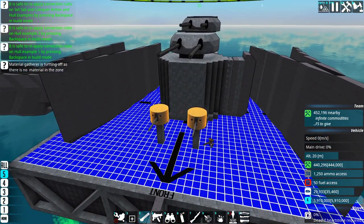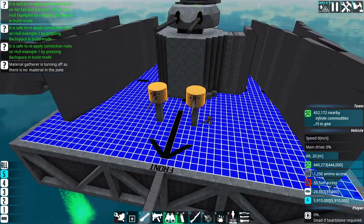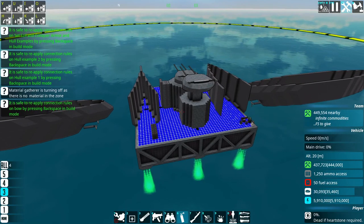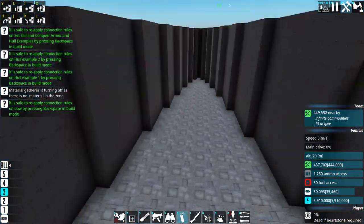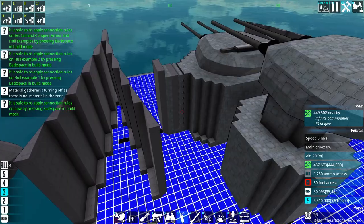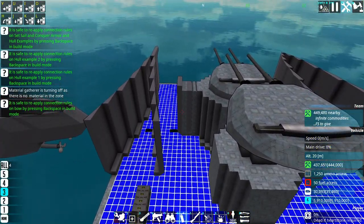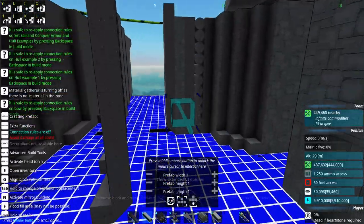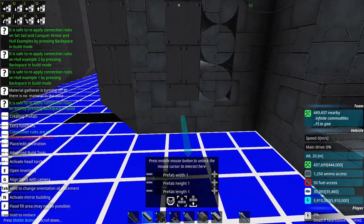Alright, so I guess next I'll show you guys how I go about building a citadel. Alright guys, so here we are back in the designer, and we have our bow here once again. What I'd like to do now is install this armor, and the way we're going to do that is with the prefab mode.